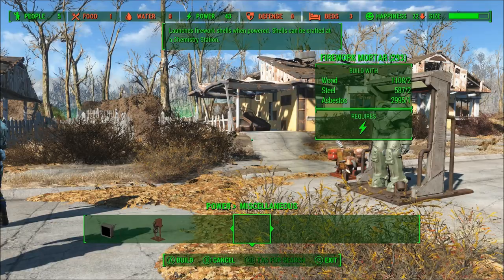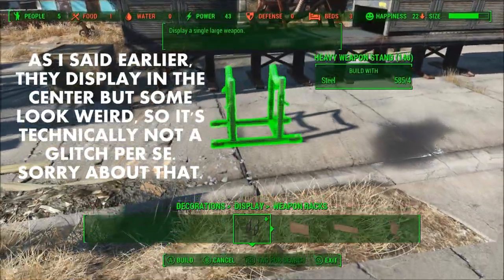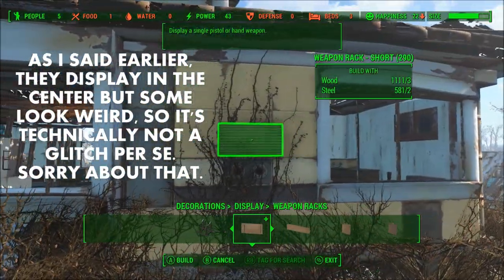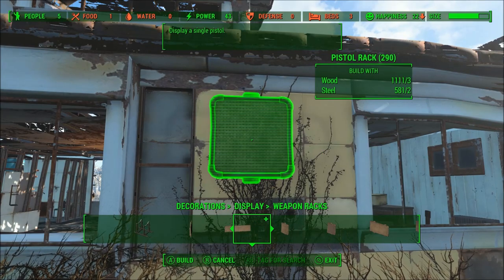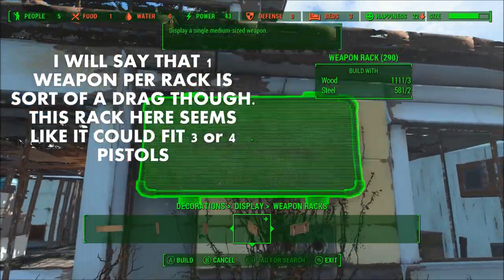Now I'm going to give you some of my thoughts on the Contraptions Workshop DLC. The first thing is that the weapon racks are still glitchy, like they were in Skyrim. I've noticed it isn't all weapons, and it may change depending on the weapon rack that you have. Personally, I feel like there are mods out there already that accomplish this task and do it much better.